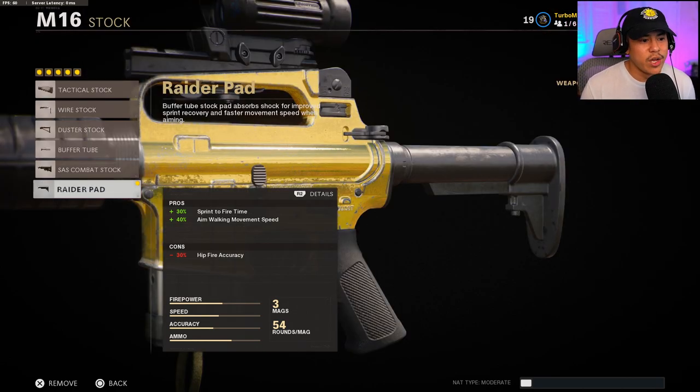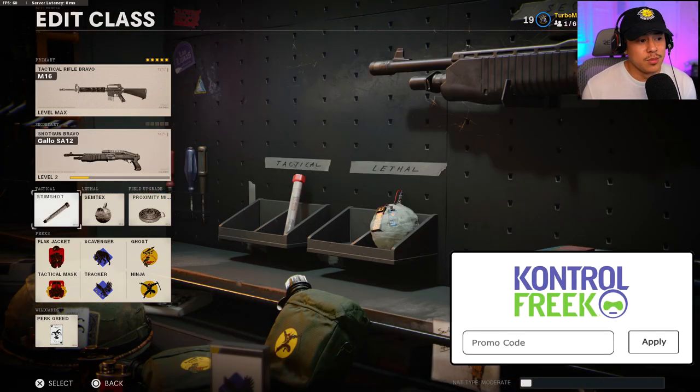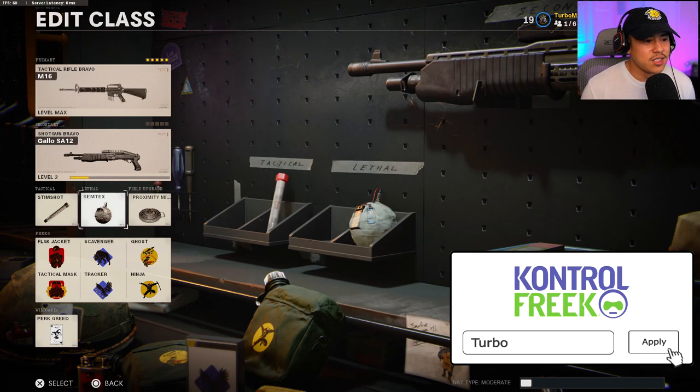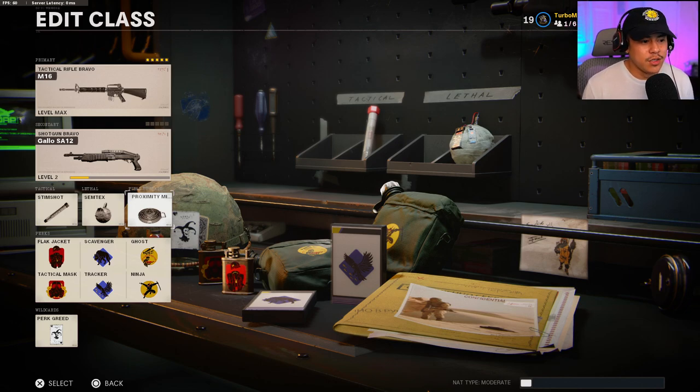For the last attachment, we're using the Raider Pad. This gives us Sprint to Fire Time as well as Aim Walking Movement Speed, which is very important on a rifle like the M16. When you're ADSing and strafing left and right in a gunfight at range, you can just strafe to avoid bullets. For my secondary, I'm running the Gallo SA-12 for close quarters. Tactical is the Stim Shot to heal faster, lethal is the Semtex, and the field upgrade is the Proximity Mine — throw it behind you to watch your back while holding an area.